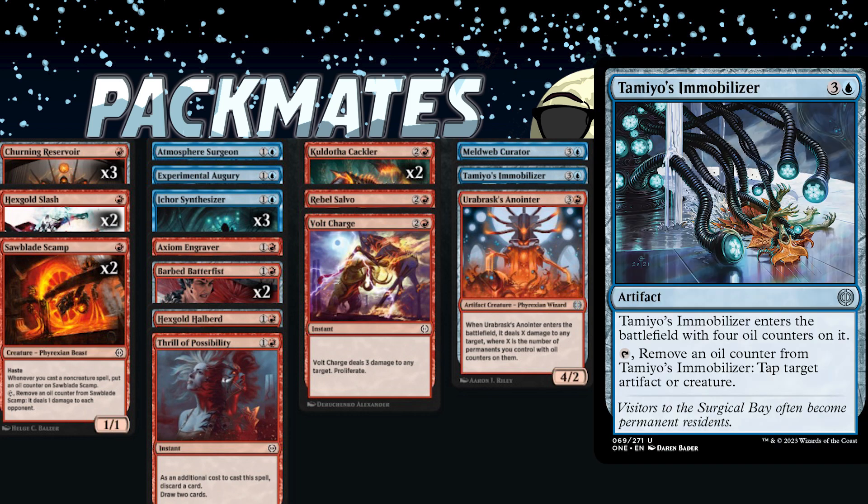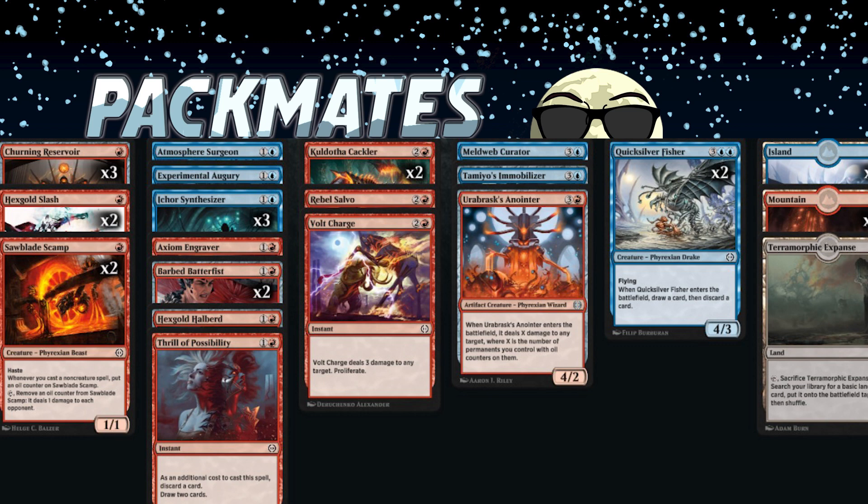Did you ever play Tamiyo's Immobilizer? It wasn't the best card in my deck. Did you ever lose a game you played it? Yes, but they instantly killed it. One nice thing about it costing four instead of three: your opponent doesn't get to proliferate when they shoot it with a three-mana green card. Two opponents did that and they didn't get to proliferate their poison counter — so it's slightly better at four mana for that meta interaction.